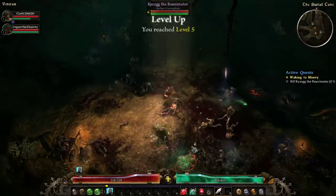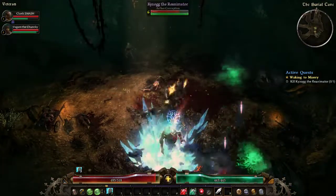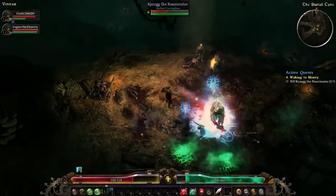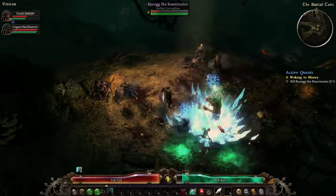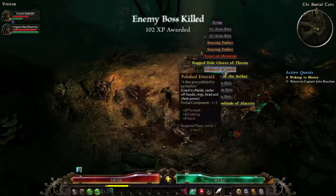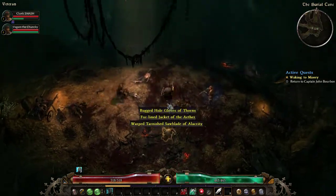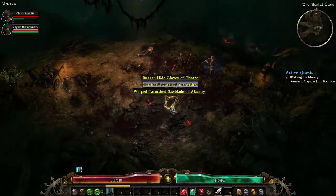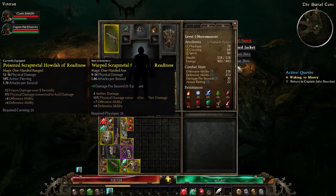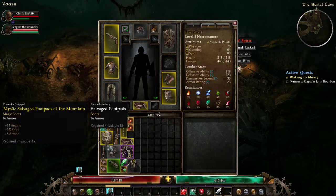Level up — hang on, I gotta level up. He's getting shocked! Where'd all my health go — it almost instantly popped me. I'm hitting him, we got it! I can't even see the other creatures when the loot explodes. There are built-in loot filters in the game. Right now everything is such an upgrade. Fertilize jacket of the Aether — yay, I'm dual wielding swords.